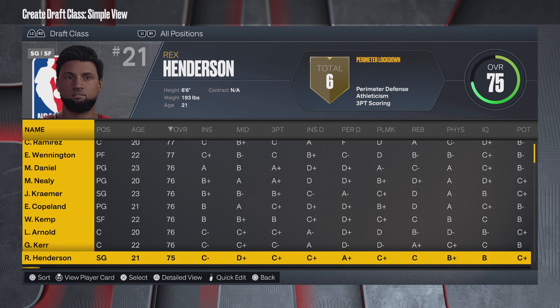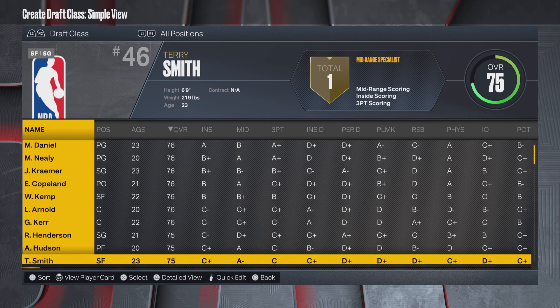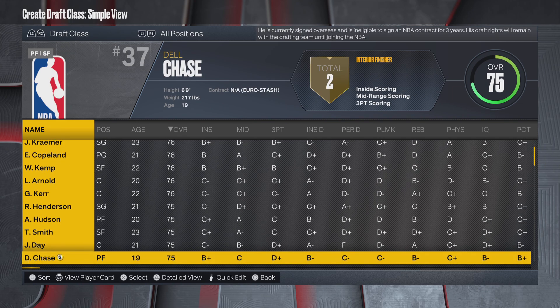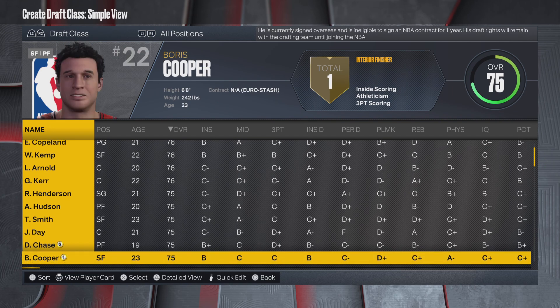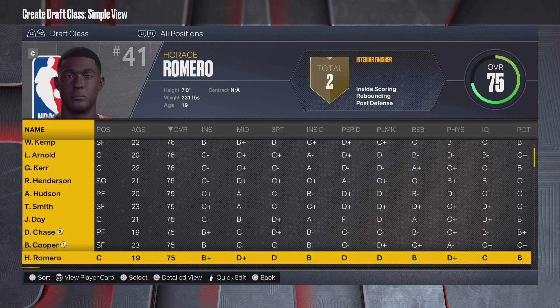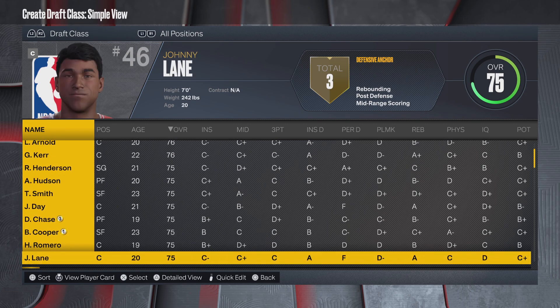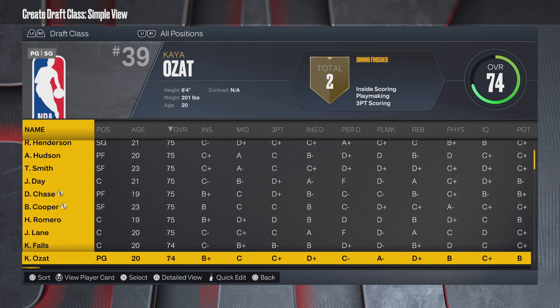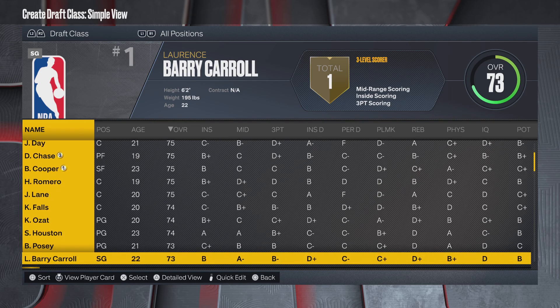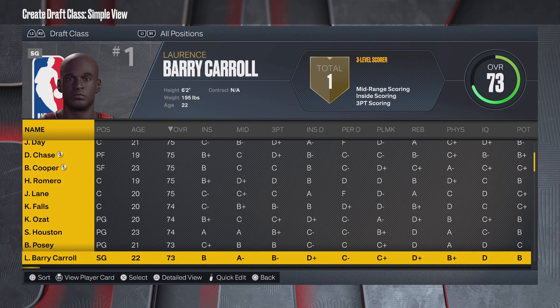For a generated draft class, they're not perfect, but the beauty of these draft classes is they are pretty small — just two rounds. So you can go in and easily adjust them on your own if you need to. Boris Cooper from Germany is in there. These aren't looking terrible at all — I actually notice an improvement this year.